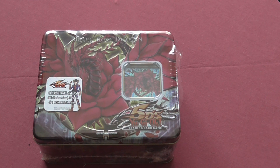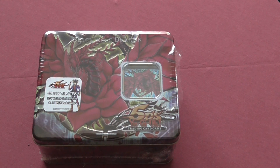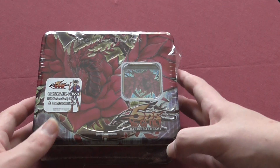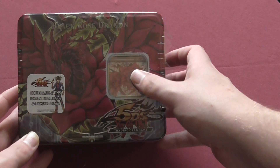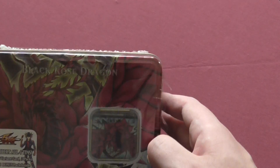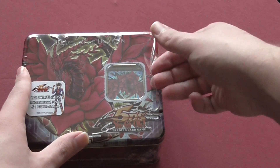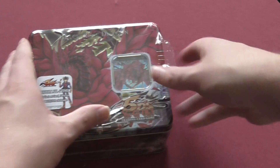Hey, what's going on guys, James here. We're back opening more Yu-Gi-Oh tins — Flaxis tins — but this one is the Black Rose Dragon one. I've been waiting for this for a long time. You can see the Black Rose itself on the tin. I've already made an opening so we can get this box open easily.